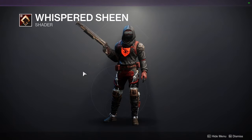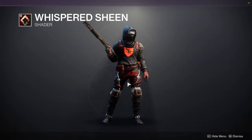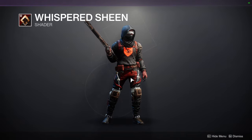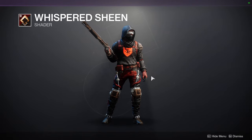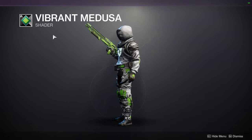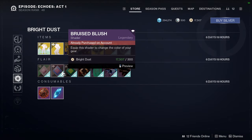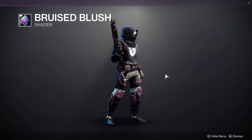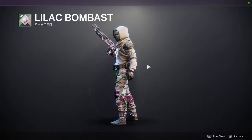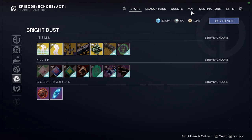For the shaders: Whispered Sheen — I've made a video on this shader. I definitely recommend it. It doesn't showcase perfectly here but the armor plating is wood which is cool, and it has a really good red and gold. Vibe Medusa — funnily enough this also goes with that exotic we just looked at and its ornament. Bruised Blush — yeah, it exists. Lilac Bombast — I like this shader but I haven't found something it looks good with yet. That's pretty much everything.